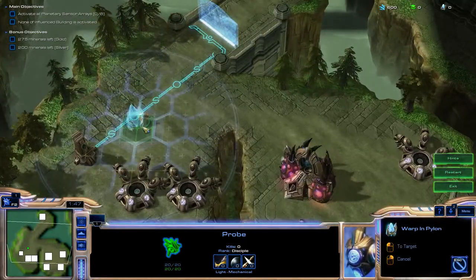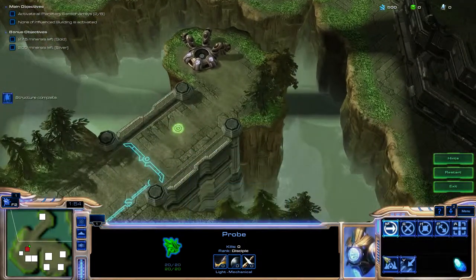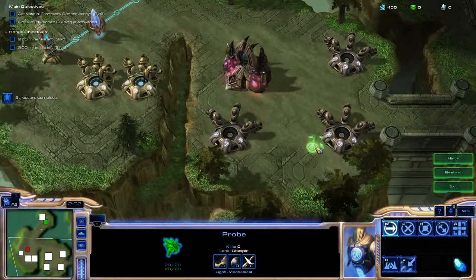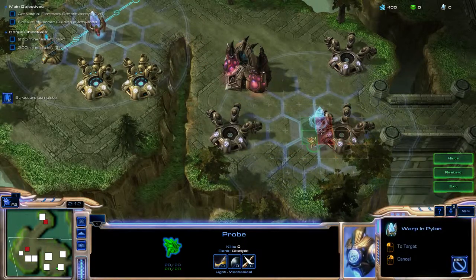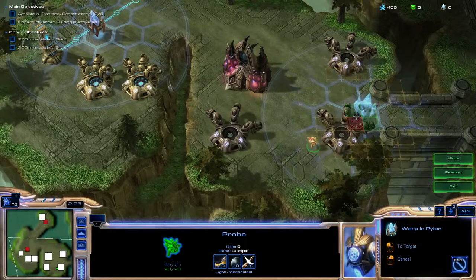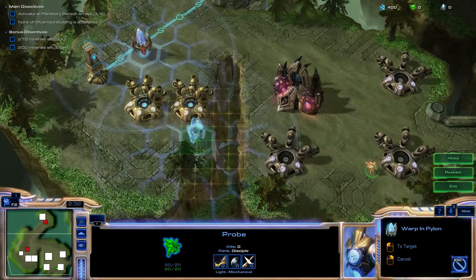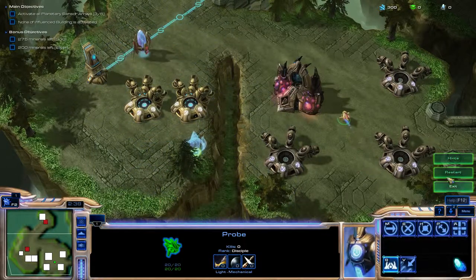Okay, so gateway number 1 coming up. 275 — you have that metric. So we put one over here. None of the influenced buildings is activated.